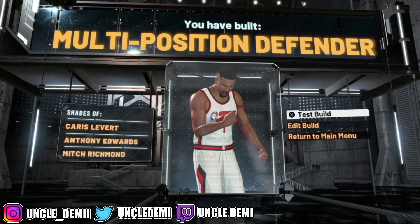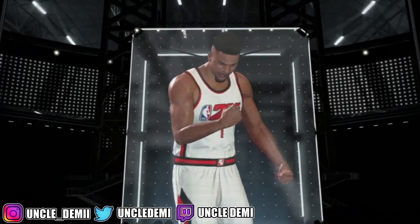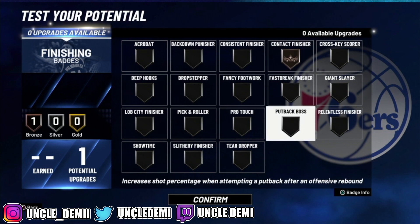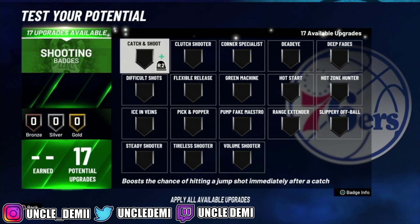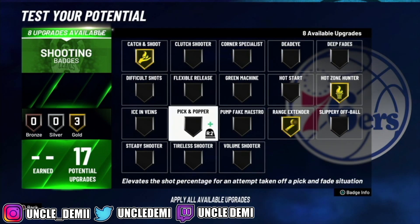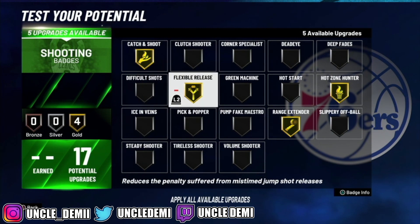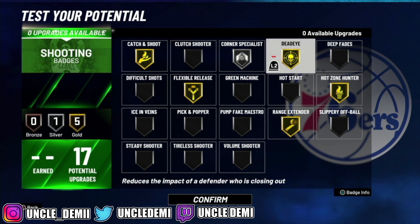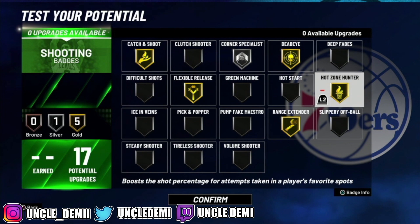We're going to test this build out real quick. We'll get the 99. For finishing, just go ahead and get contact finisher. For shooting, you can only get gold badges here. You want to get catch and shoot, hot zone hunter, range extender, and definitely flexible release — flex release is really going to be good here. Then with the next slots, I would go gold corner specialist and dead eye. I think this would be a solid shooting build. Once you get your hot spots, shooting the corner should really help you hit consistently.